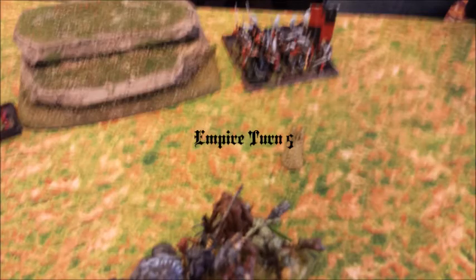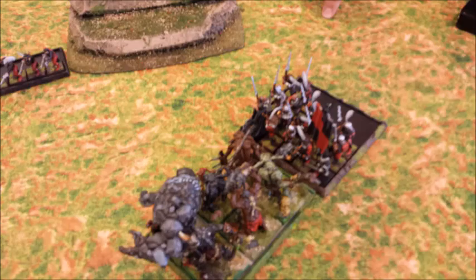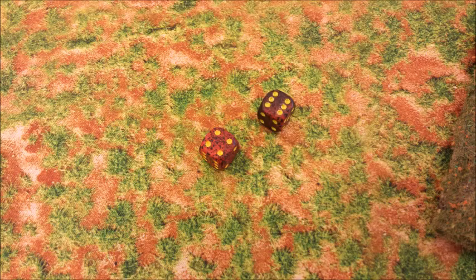That's the end of my turn. I think he might have killed my chariot. I lost Choppers but still have Frenzy. Empire turn five: he charges his Greatswords into my Trolls — the Trolls gave him a side flank because they failed their charge. His magic phase gets 10 power dice — ridiculous. He throws up four sixes on Enfeebling Foe onto the Trolls, lowering their strength.